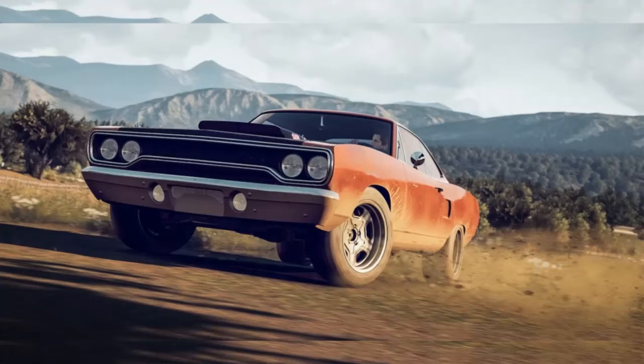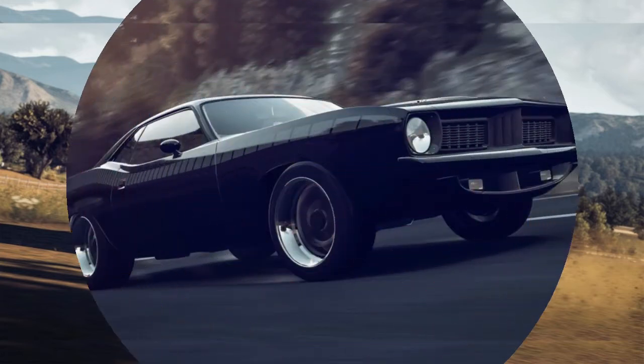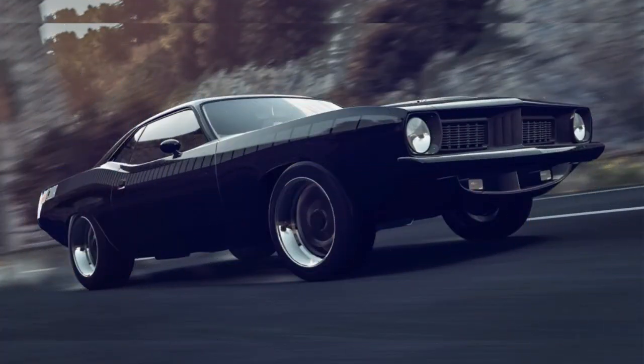So grab your joysticks, your Xbox One consoles, and download the Fast and Furious 7 car pack for Forza Horizon 2, because you're in for a treat. The pack was made available on April 7 for $5 and will feature eight cars that will reconnect gamers to the Fast and Furious atmosphere.